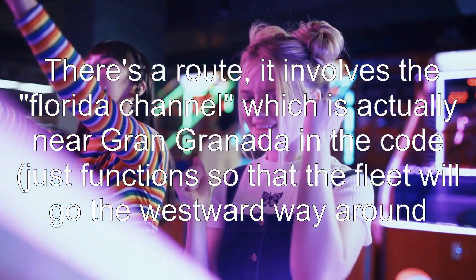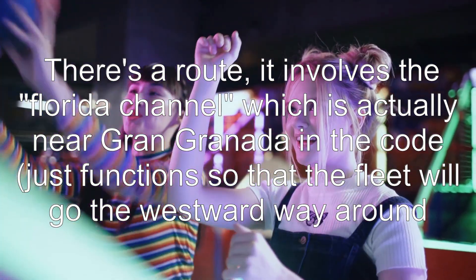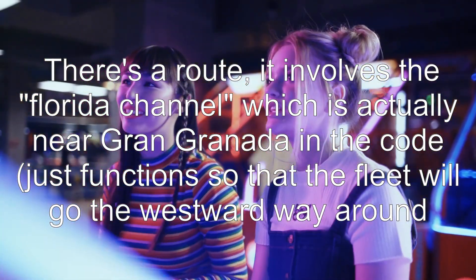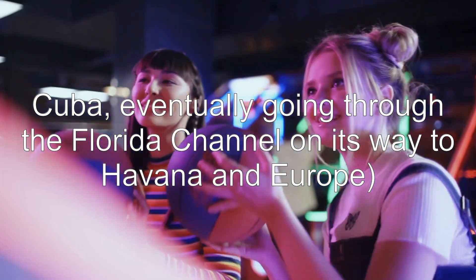Answer 2: there is a route. It involves the Florida Channel, which is actually near Gran Granada in the code. It's set up so that the fleet will go the westward way around Cuba, eventually going through the Florida Channel on its way to Havana and then on to Europe.